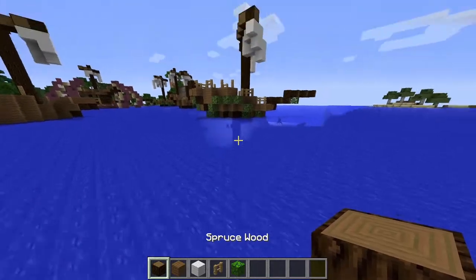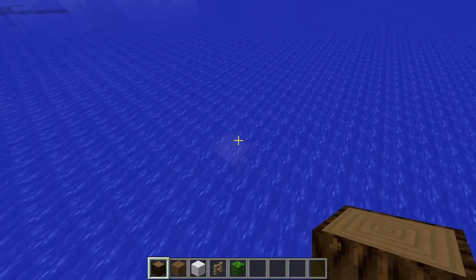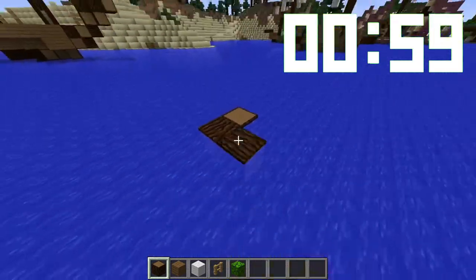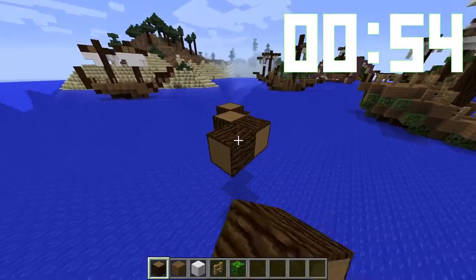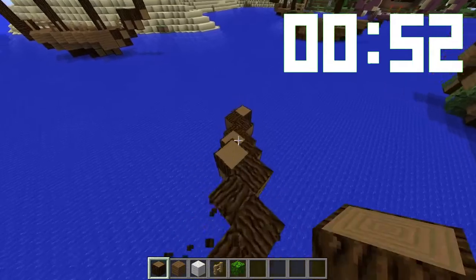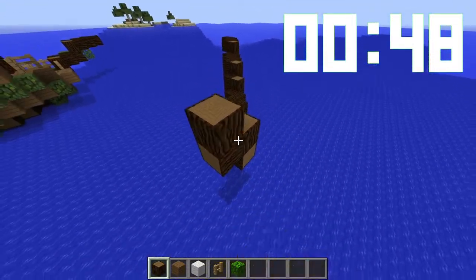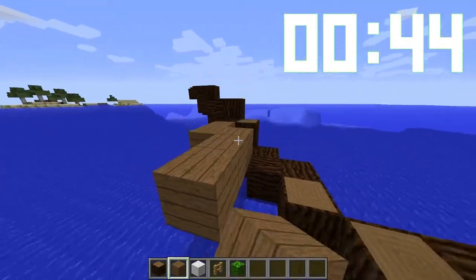Alright, first we're going to have to start the one-minute timer. Alright, it started — let's do it. We're going to go out a little bit, go up slightly, and this is going to act as the front of the ship. Perfect. Now we're going to get the same thing but in the back — it's going to come up a little bit steeper, and there we go, we got the pirate ship look already.